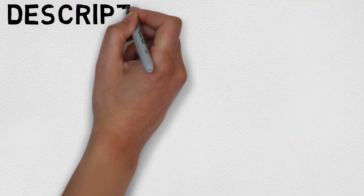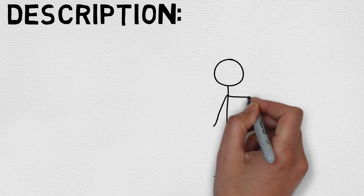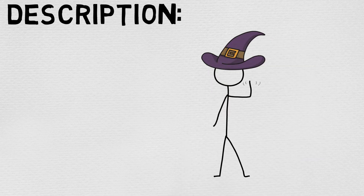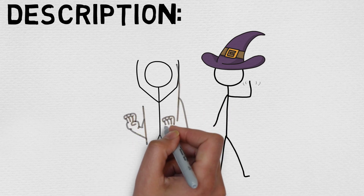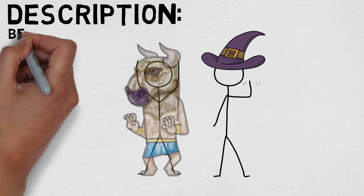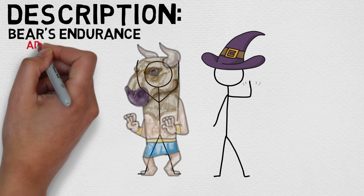Now let's take a look at the full description to better understand the exact wording of this spell and break down each individual option. You touch a creature and bestow upon it a magical enhancement. Choose one of the following effects — the target gains that effect until the spell ends. Bear's Endurance: the target has advantage on Constitution checks, and also gains 2d6 temporary hit points which are lost when the spell ends.